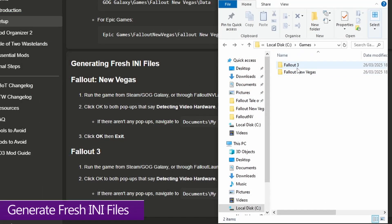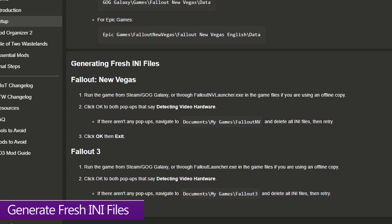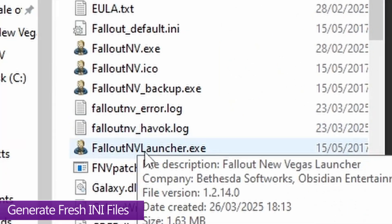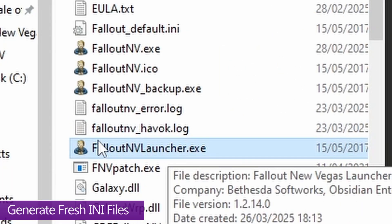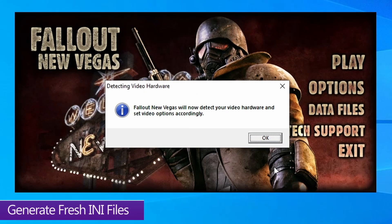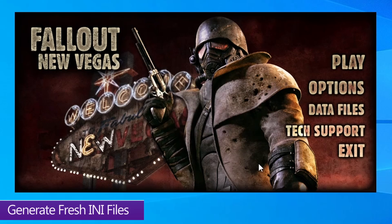Once both games are installed into your custom folder, you need to generate a fresh set of INI files by simply launching your game via your storefront. If you're using an offline version, launch via the launcher EXE — not the game EXE. When you first boot the launcher for Fallout 3 and New Vegas you'll get some pop-ups; just press OK to all of them. That generates the INI files. Don't forget to do this for both games, then hit exit.